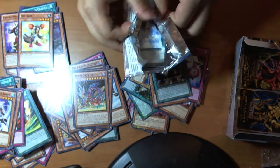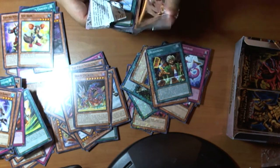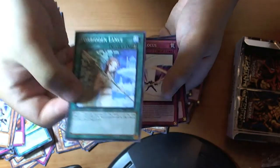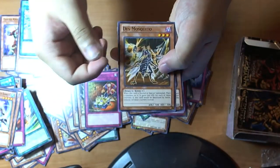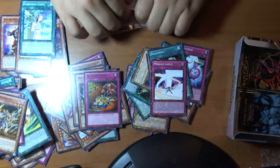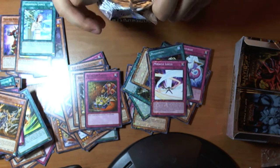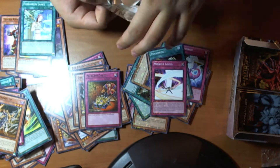Exodius the Forbidden Lord — from the anime, Adrian uses it. And is this? Yep — kind of unnecessary, but still kind of great. So our reprinted Lance, Miracle Lotus, Mosquito, and Bacon Saver.